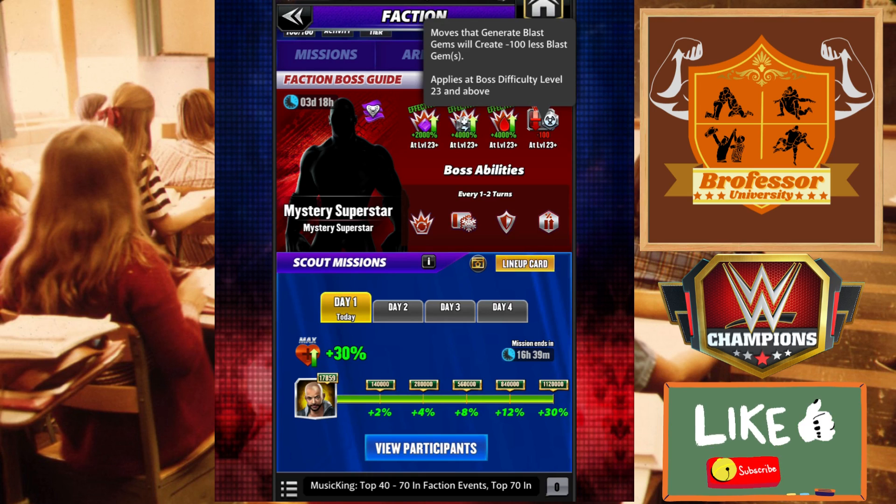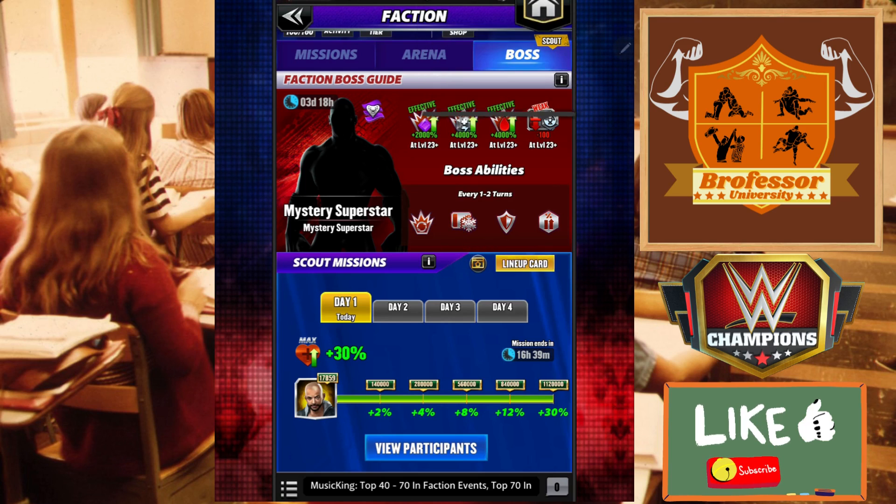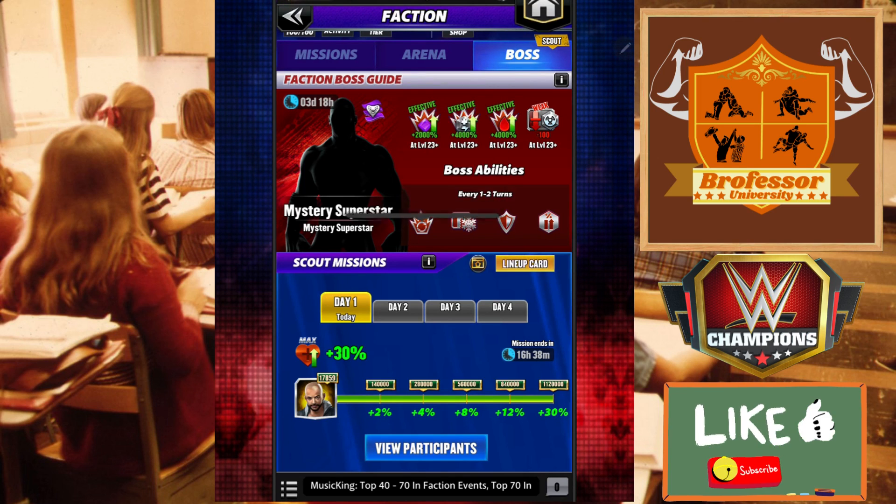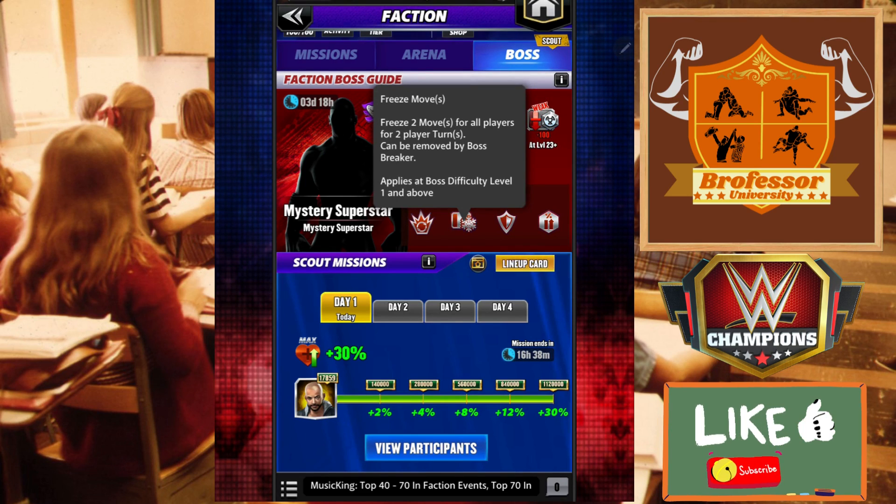This boss is actually going to be quite difficult for a couple of reasons. We are seeing an increased amount of damage per turn — five million per turn with an extra 750k each turn that has elapsed. This has to do with being at six-star silver, so the move damage is going to go up to accommodate more life for us. What's going to make this boss difficult is that every second turn you are going to have two moves frozen by the boss, and this starts at level one.